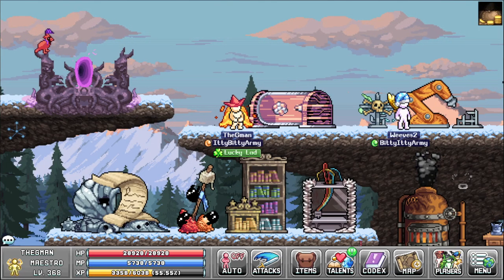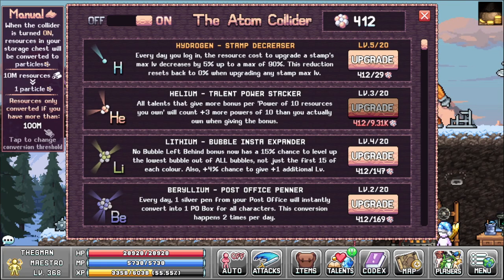So let's actually explain how it works. The Atom Collider is another buffing tool — think of it as a later-game salt lick, but instead of using salts, you use Atoms. You have an on and off button, but before you press it, make sure you go down to the conversion threshold and change this before turning it on, because its default is set to 15 million resources. That means everything in your storage that is more than 15 million will be turned into Atoms.